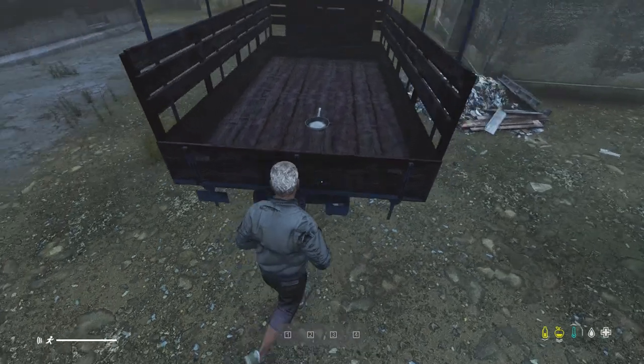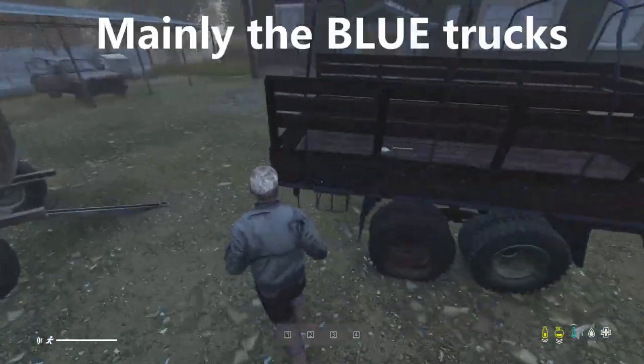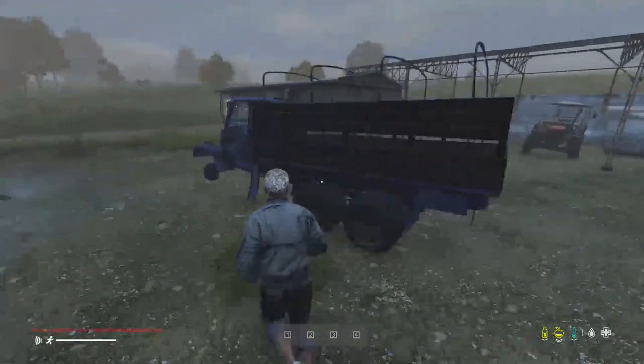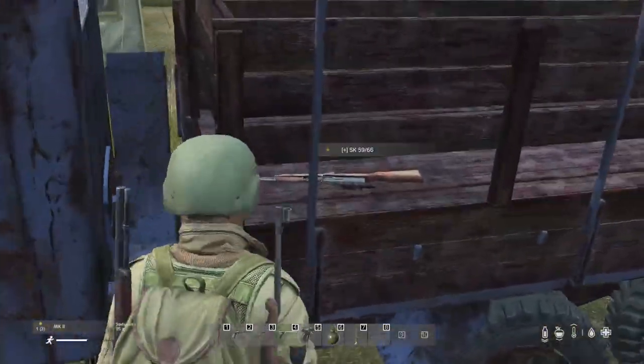Tip 4: Loot is now spawning in the back of these vehicles — these trucks. You can see there's one item, a frying pan, in the back up there. We've also got the blue van and in the back we've got an SKS with a scope.